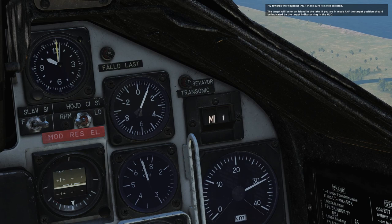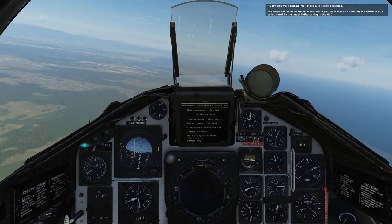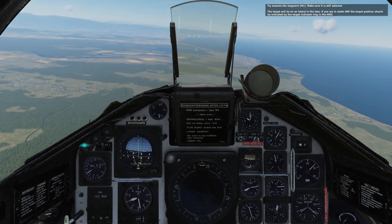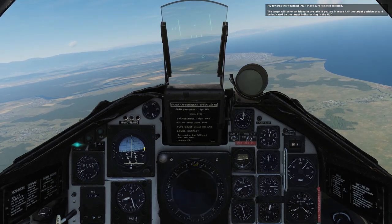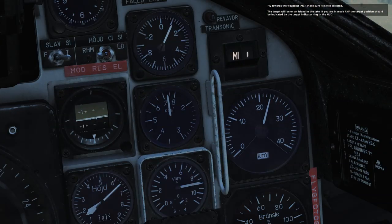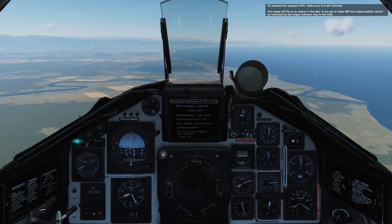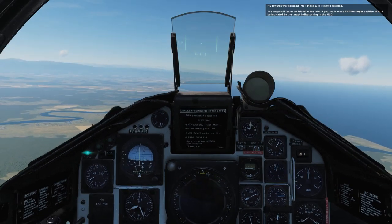It's got the waypoint up here. We can see an indicator ring there — that's the circle. This indicator here shows us the distance to the waypoint, which is handy. A whole dial for distance to the waypoint is nice. I don't see that in other planes. They give it on the HUD or something, or on some other instrument, but it's a whole dedicated dial.